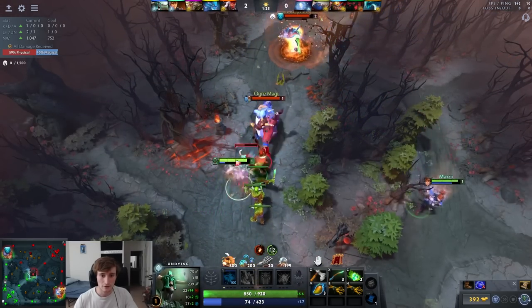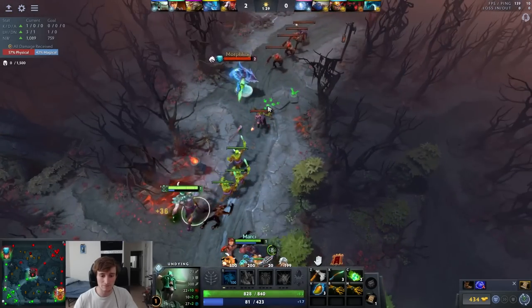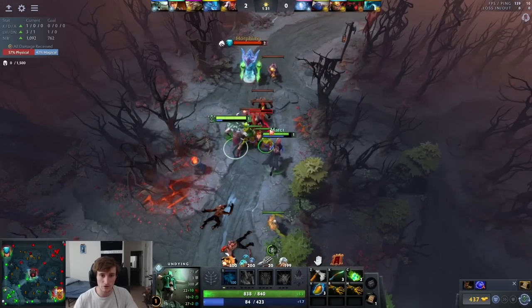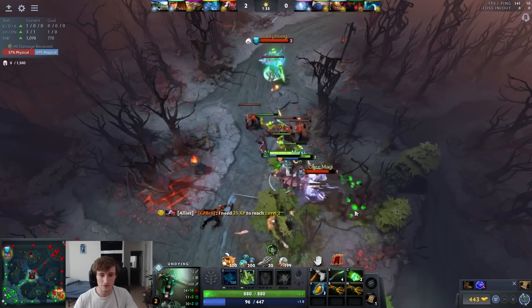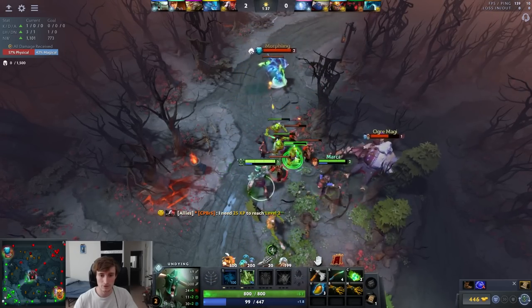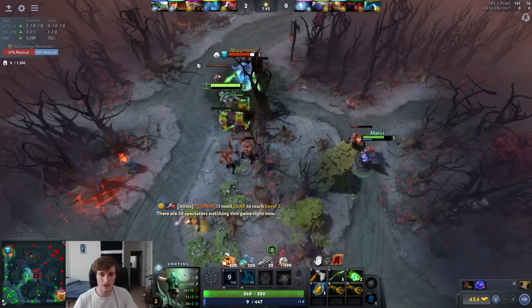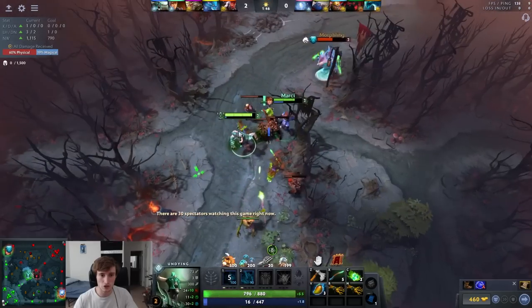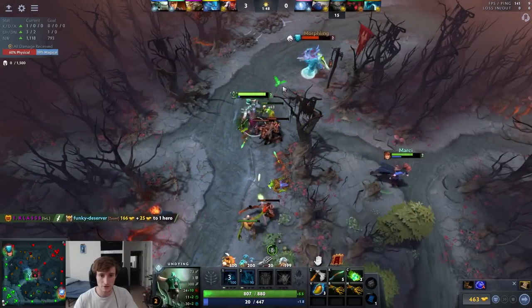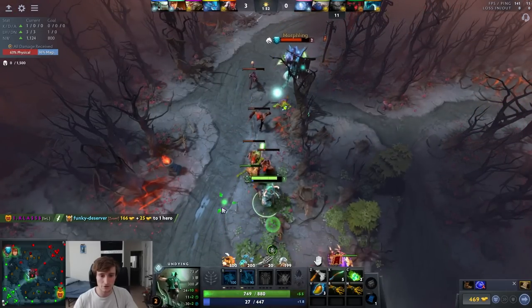We're building up our stick charges — morphling will eventually start spamming. I won't do this build in every lane; if the lane is lacking in spells I won't do it. The main thing I want to do is just stack decay to pressure him off the wave, because a couple autos chunk his HP since he's max strength right now. We can bully him off here and easily sustain our health.